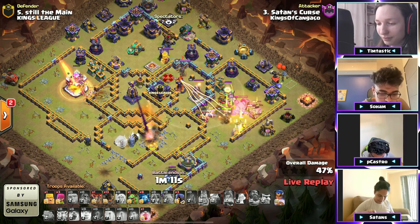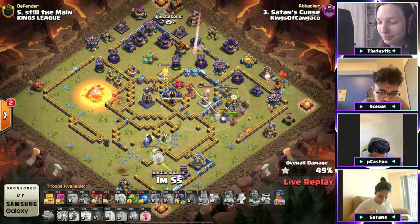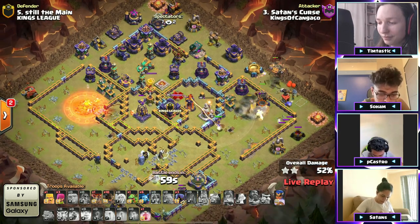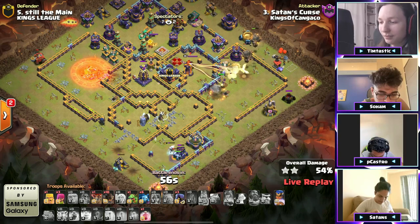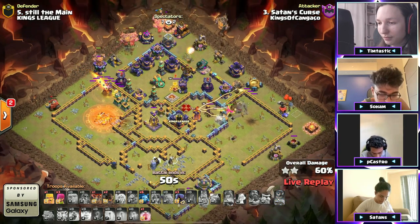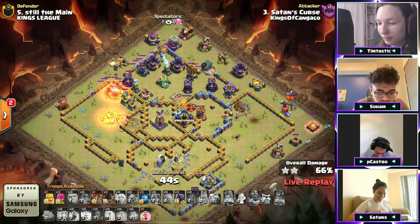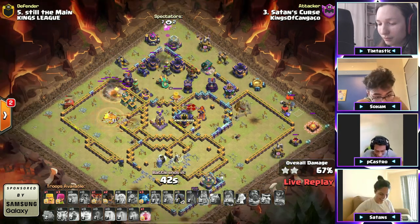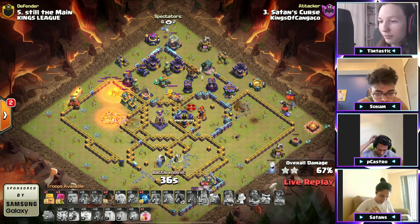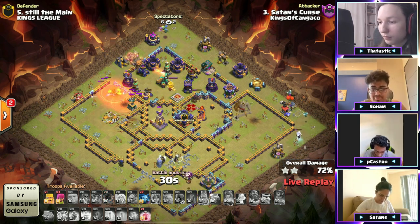He's got a unicorn in his recall and he's not using it! He's got rocket loons coming through but doesn't want to use the recall spell. The electro titan needs to die — it's not down south. The golem death damage can do some damage to it as he's continuing his way around, not able to take out the top side. Unfortunately the curse has been put on himself with the recalled unicorn. Hey, it's a new meta — the recalled unicorn is a new Clash of Clans meta!